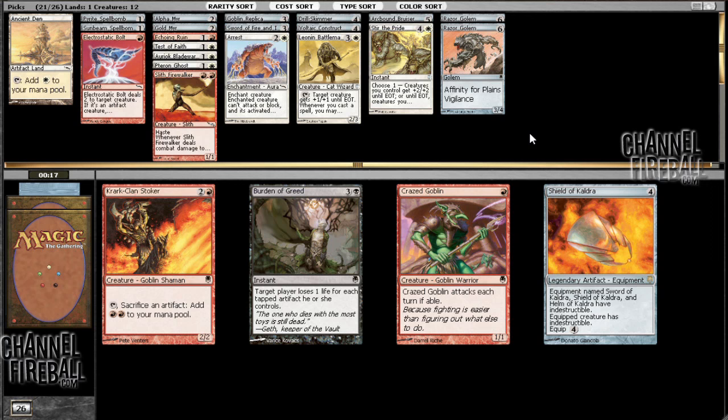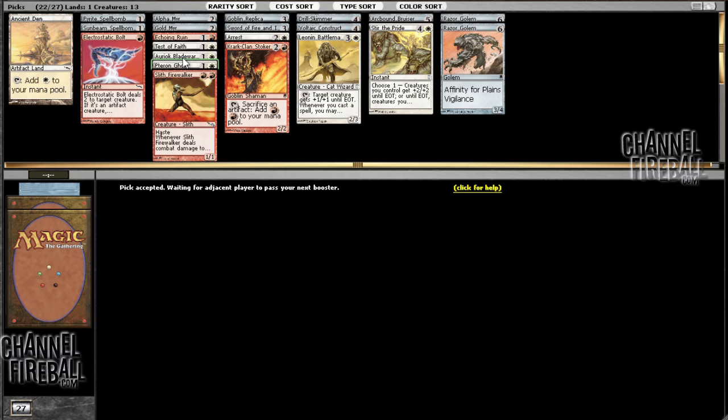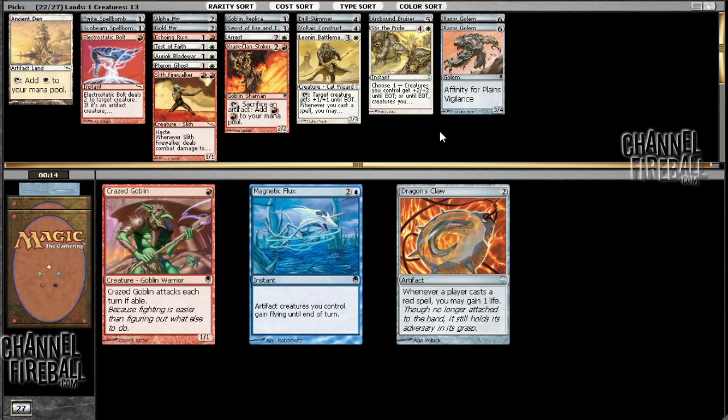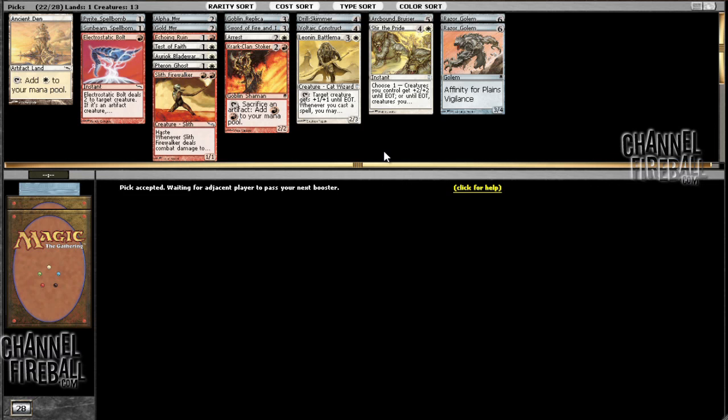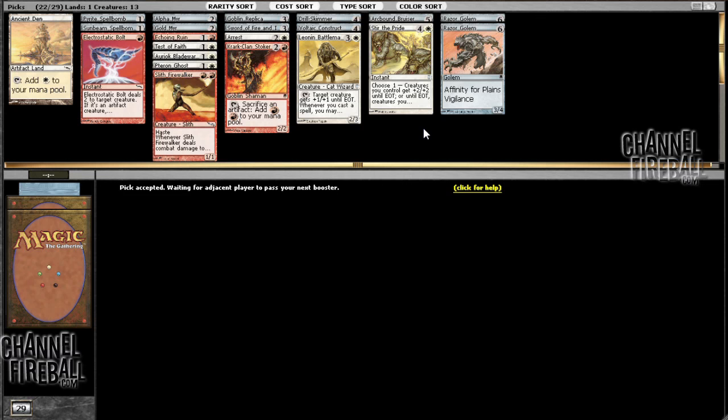I think I'll take the Stoker over the shield. I could see myself playing the Stoker — it's a cheap creature. When you have stuff like Test of Faith, Stir the Pride, and Oriok Blade Warden, you're incentivized to play cheap creatures that may not be that good overall. And here's a Dragon's Claw for me. Echoing Calm — woo!